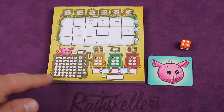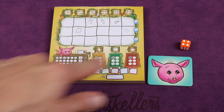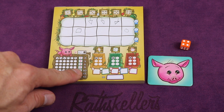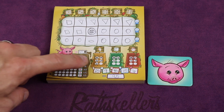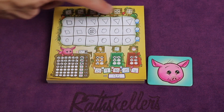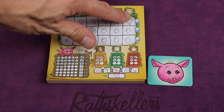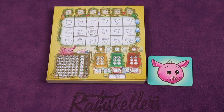Instead of planting, you can feed your pig by adding that many pips to the pig row. Once that row is filled, you unlock an ability which allows you to manipulate the dice by plus or minus one. At the end, each vegetable is worth a specific amount times the number of vegetables you have of that type. You'll also get bonuses for each of the rows that you finish and for how far you've fed your pig.